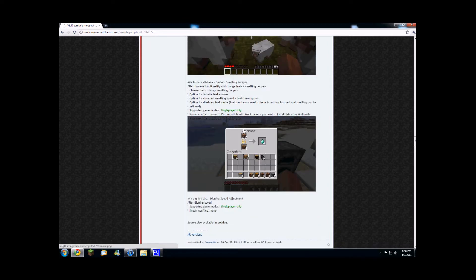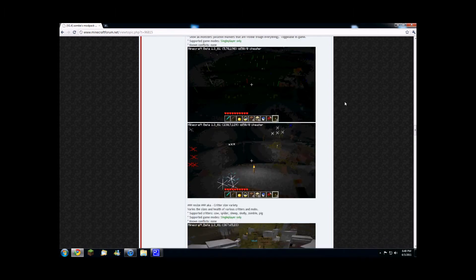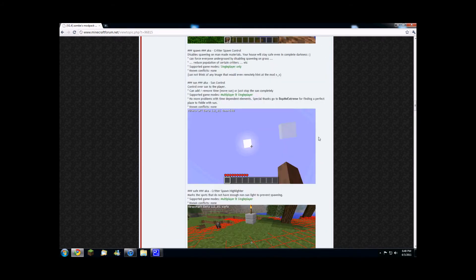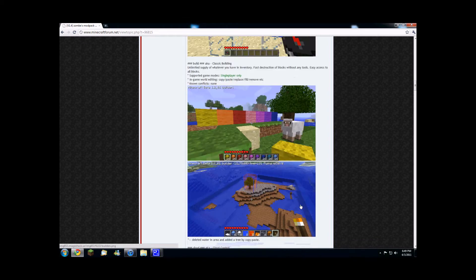The furnace mod — let's put dirt with dirt, and that makes diamond, which is pretty cool. But you need mod loader for it; this is the only one that you need mod loader for. And digging speed, which is pretty awesome. Anything you hit is faster, so it's easier to break blocks such as dirt. You don't need a diamond shovel because it goes as fast as a diamond shovel without it.